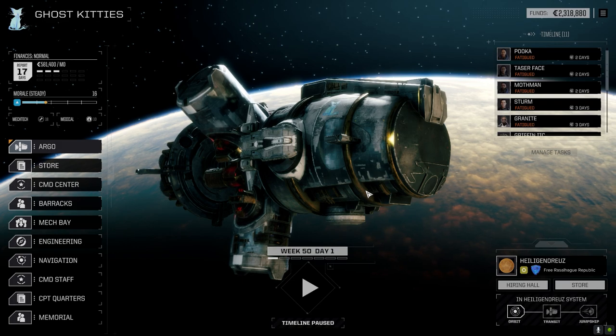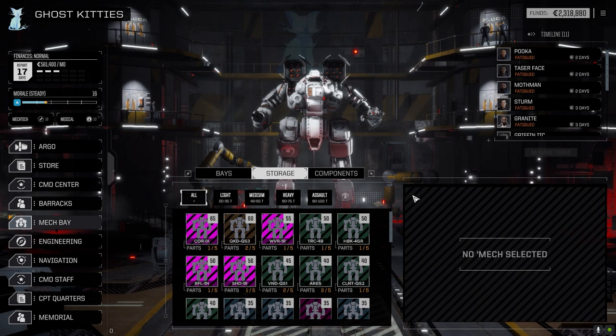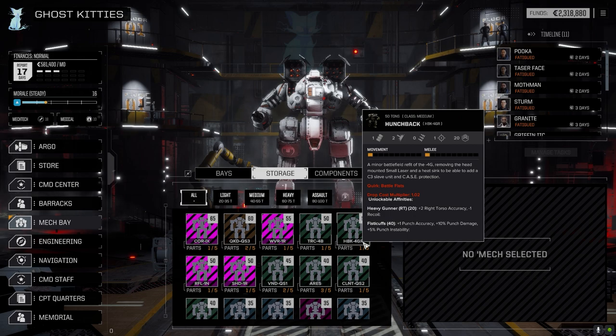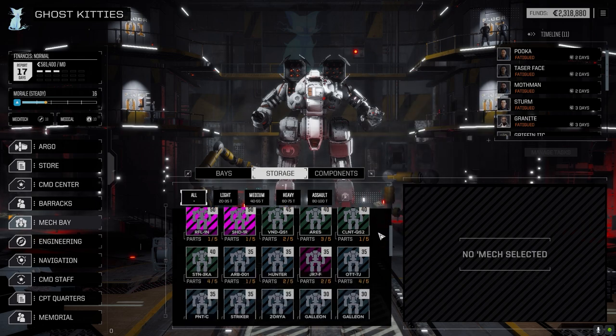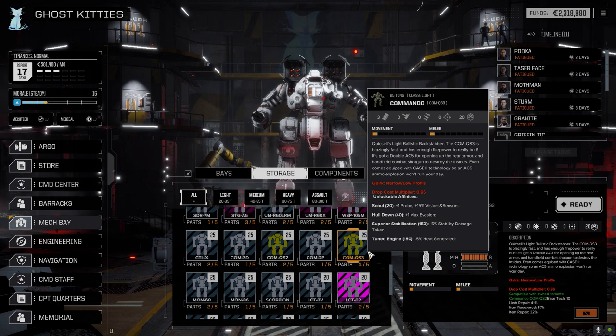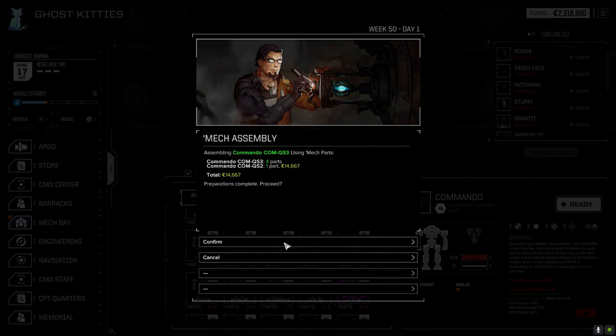Let's go to the mech bay before we end - I was interested to see how much we got from that Hunchback FB. We do have some parts in here for it - we could have pulled one out of service and put the FB in, but I don't think it's giving us anything the current one isn't. There's also a quick-sell Commando down here. This one has a double AC5 - an AC5 that shoots twice - and a handheld combat shotgun. I had to put this guy together before we quit because I had to see how they designed this thing.